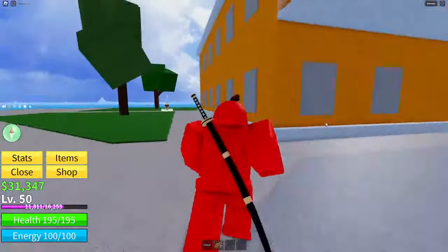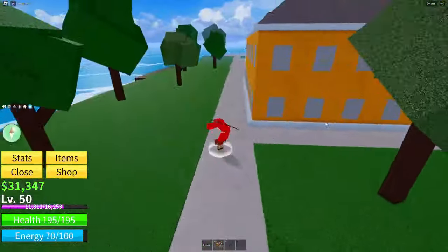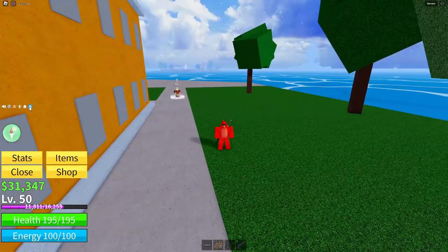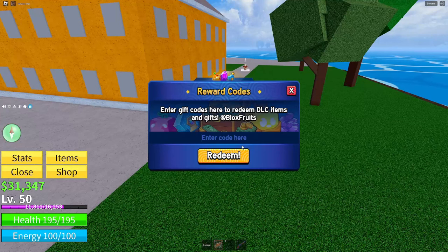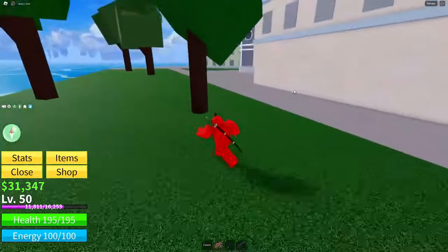Now getting right into the video — as you heard, these codes are quantity-based, so keep that in mind when entering them. If you don't know where to enter codes, it's the little blue button in the corner. Go ahead and type this code — the code for this item is v1 underscore demo code. Go ahead and redeem that and you will receive the item.